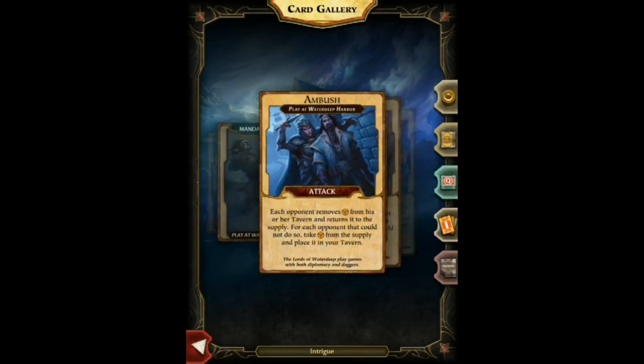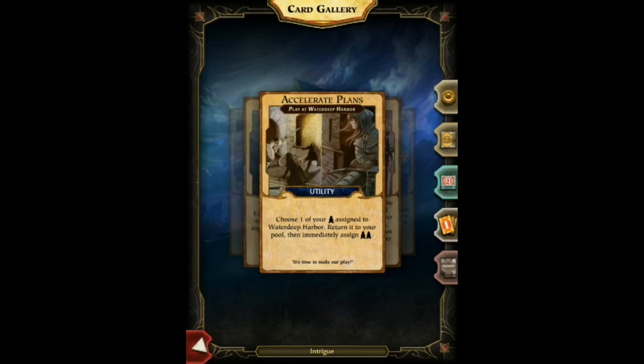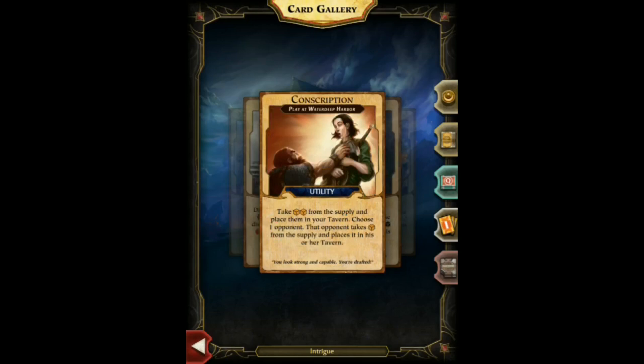Intrigue cards come in different types. Here's an attack card: each opponent removes an orange cube from their tavern, and for each opponent that couldn't do so, you take an orange cube from the supply. So if your opponents are low on orange cubes and you need some, you could play this. There are other cards that let you reassign one of your agents — choose one assigned agent and return it to Waterdeep Harbor.